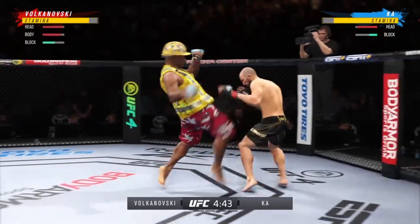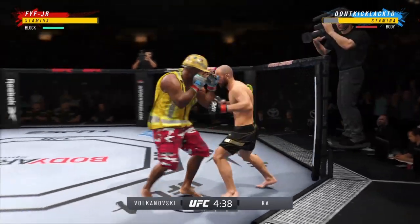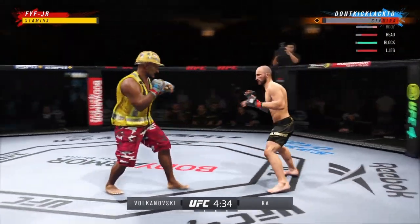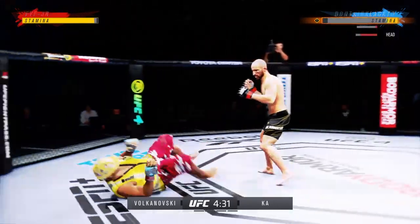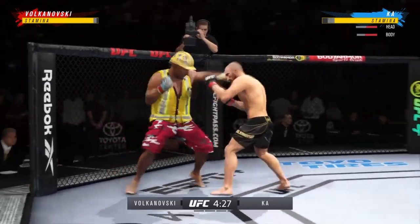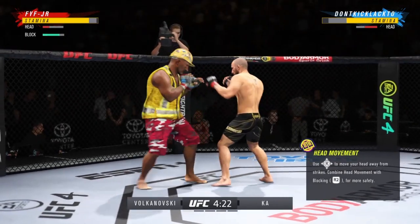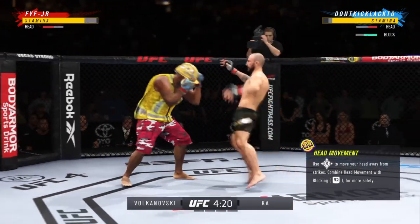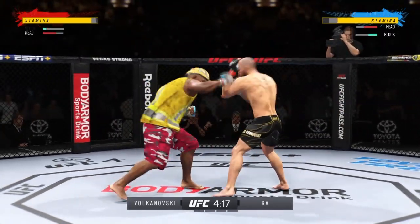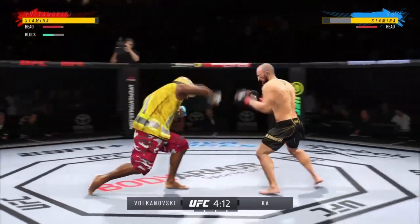Oh man, that couldn't have felt good. Flush knee lands to the body by the taller fighter. Good job by him there to raise the guard. Nice liver shot, Lance. Oh! Big left! Both guys throwing potential fight-enders here in the early going. That body kick was there earlier, not there on that attempt.